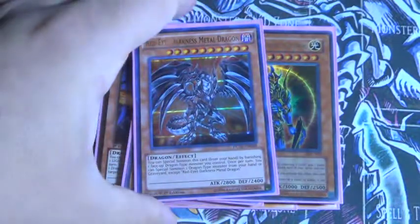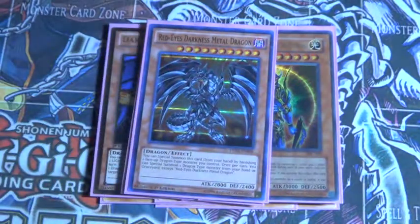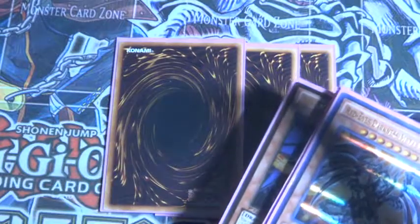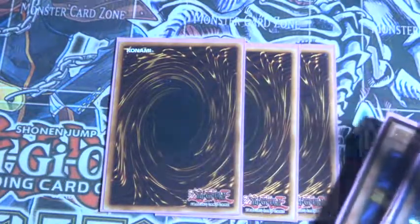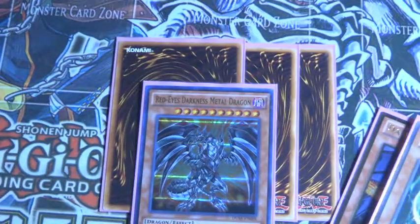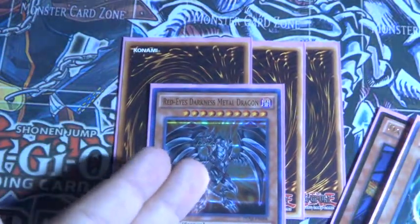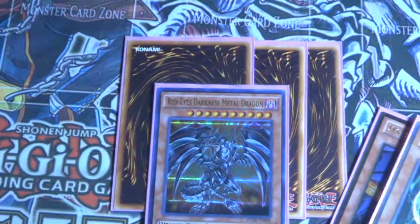But if you activate the banish effect, he cannot declare an attack that turn. And then Lightsworn — Raiden and Light Pulsar is a very, very annoying loop. So basically how it works is that if both these are sent to your grave, Light Pulsar still triggers, bringing him out. In the next turn you just bring out Light Pulsar if they don't kill it — it's really, really quite annoying.